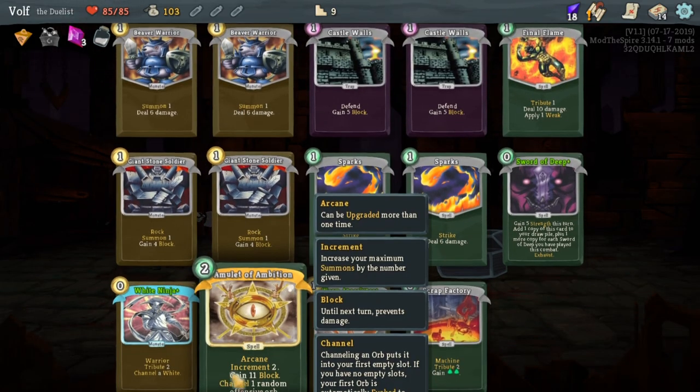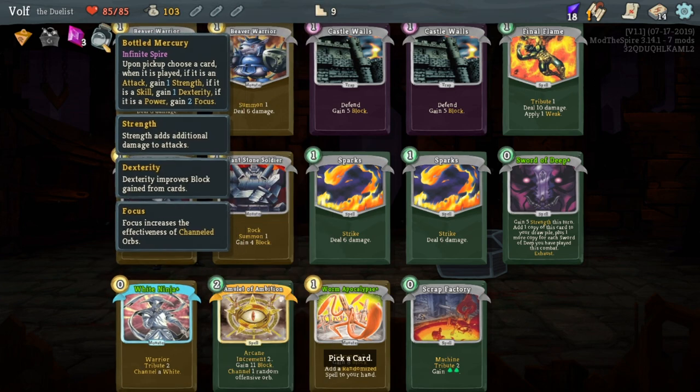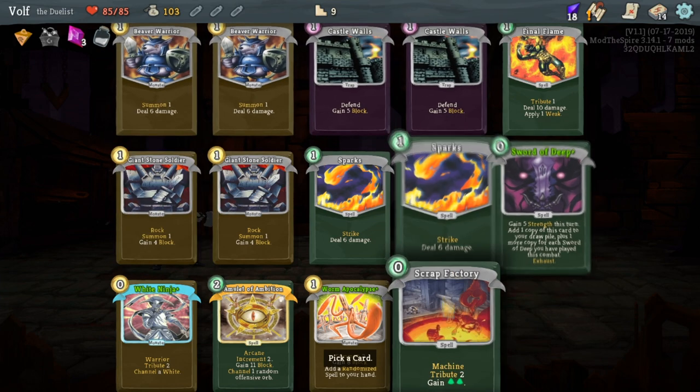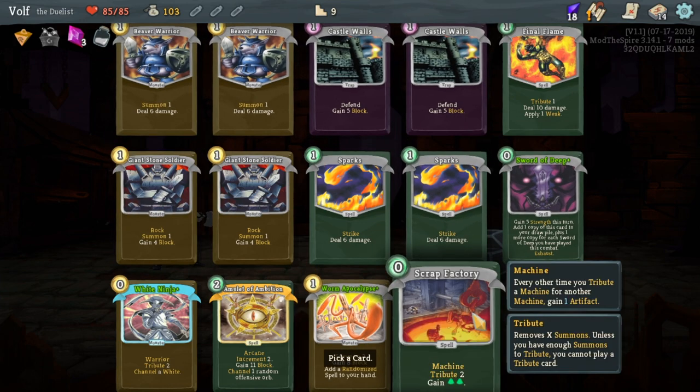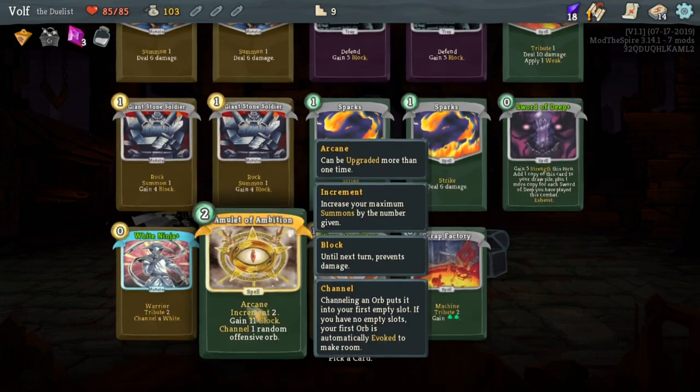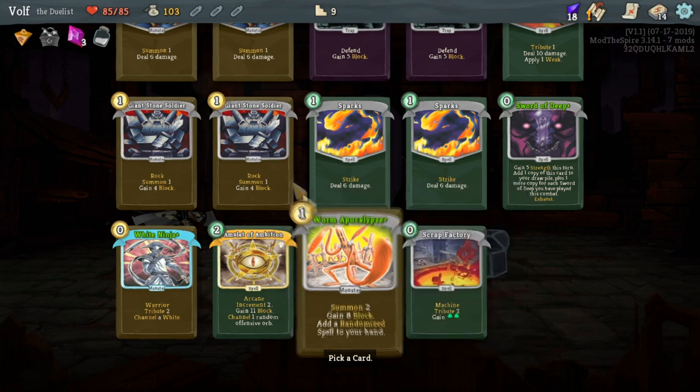So this is basically like: which card do you want to start with? Upon picking a card, when it is played - if it is an attack, you gain strength; if it is a skill, you gain dexterity; if it is a power, you gain focus. I don't have any powers in my hand, which is unfortunate because that would actually be good right about now. But that's fine, we're gonna go with an attack.